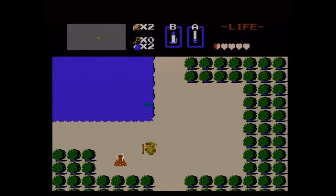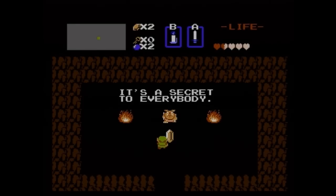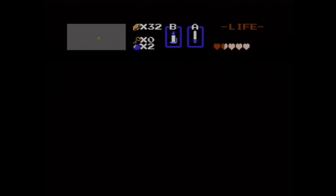Now we're going to start saving up for arrows. In the first dungeon — which I'm not sure we're going to cover in this video, just because it would be a pretty lengthy video — we get the bow, which you need arrows to fire. They cost 80 rupees, I believe.